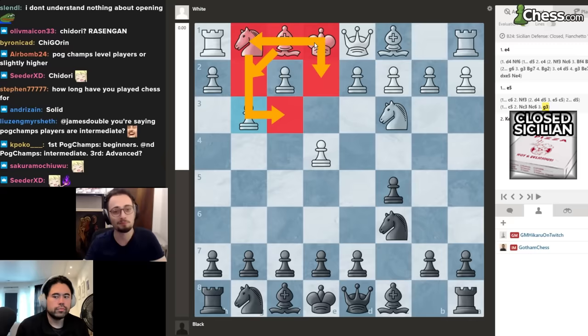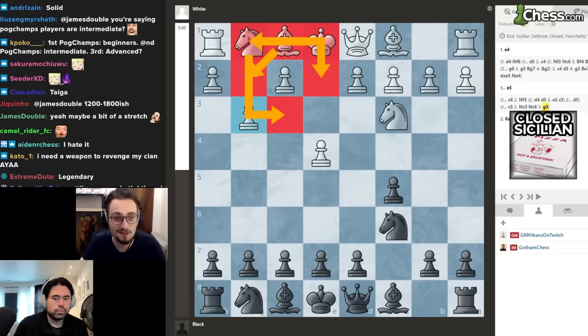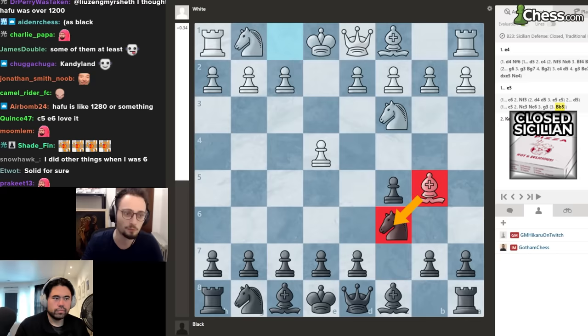It seemed like it went out of fashion, and now people don't know what to do against this. I played the Closed Sicilian a lot during the speed run through e4 and people just have no idea what to do — they get overrun with pawns on the kingside. So if you need to beat the Sicilian, consider this.